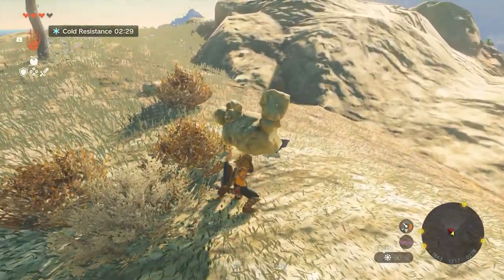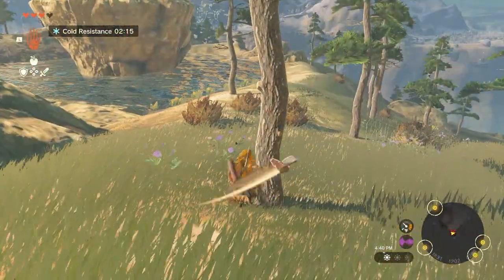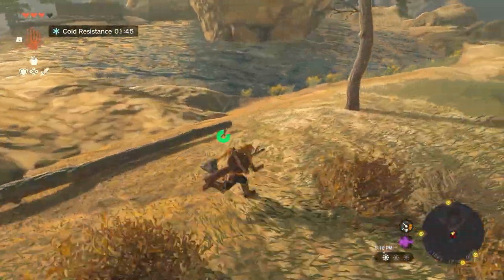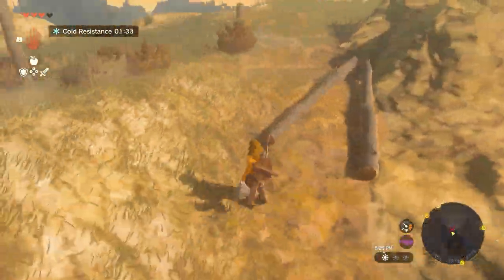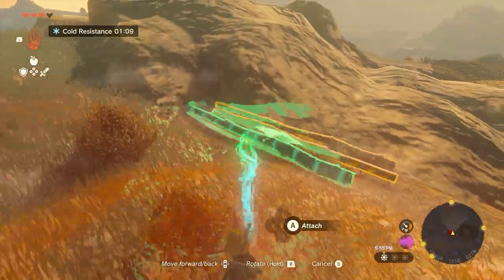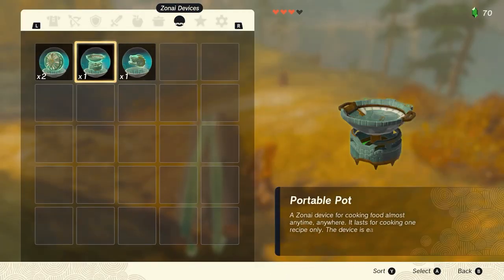Maybe you can throw it at a tree and it'll make it fall over. I'll fast forward again here while we cut down a couple of trees and build our raft. These little rock guys keep getting in our way — we have to chuck them or else they explode in our hands. We finished fusing them together and one of the things that's cool is we actually have a portable fan that we can pull out from our inventory.